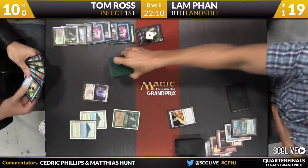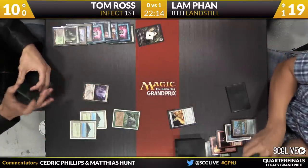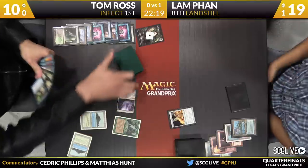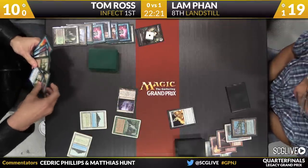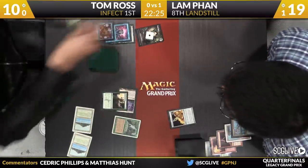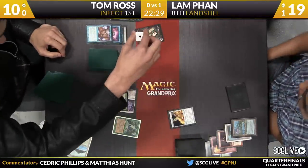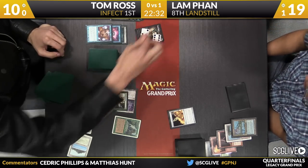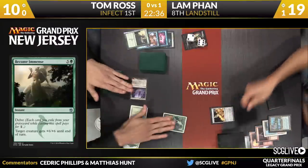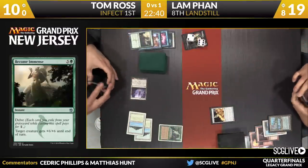Ross does search up a Tropical Island with the Verdant Catacombs. If the Storm player can get through this matchup, he'll be thrilled. Updating our Miracles mirror — the Phillips mirror — game one goes to Schoeninger. A very, very skilled Infect pilot. Ross draws a Become Immense. I like that Tom just takes the opportunity to fire this off while Fan's permanent-less. It's very hard to play this board wrong but I like that he's just getting the damage in while he can.